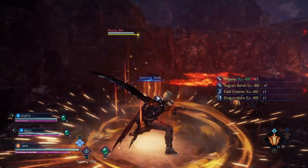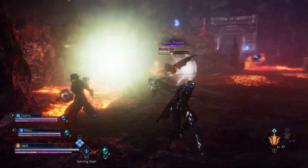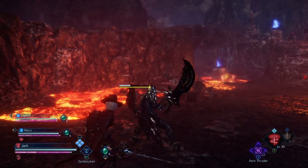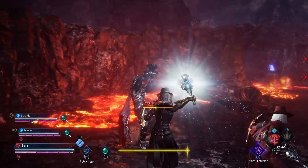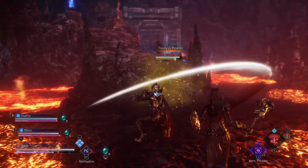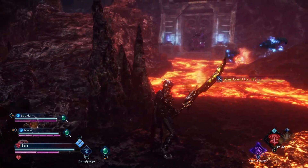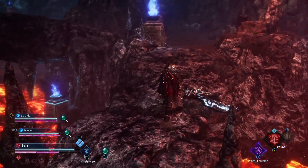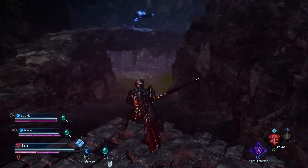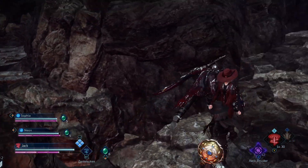Let's go back and label each move in action: Spinning Slash — there it is. How do we do Lightbringer? That's Lightbringer. There's Highbringer — that's Highbringer. And yeah, that's how you do a Jack Garland build in Dissidia Final Fantasy Opera Omnia.